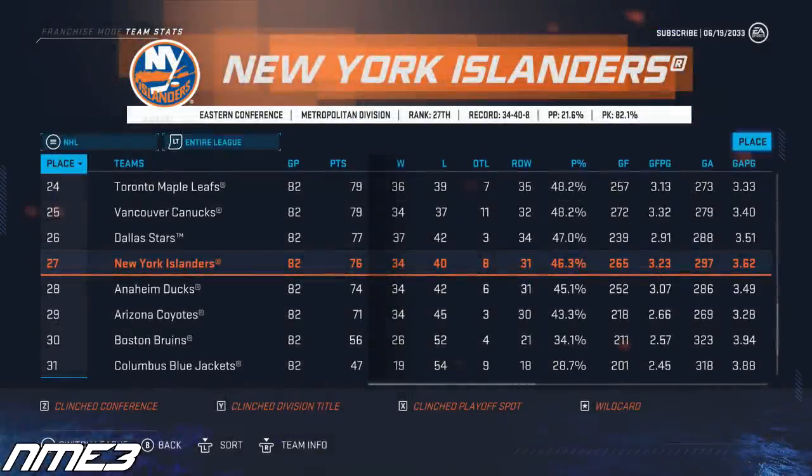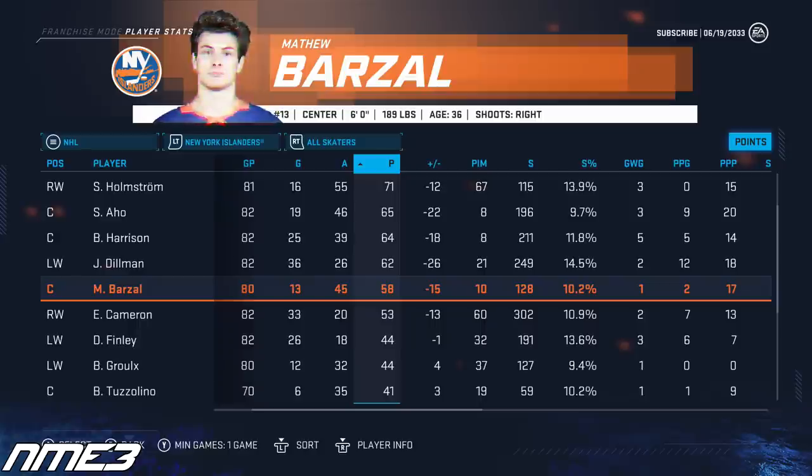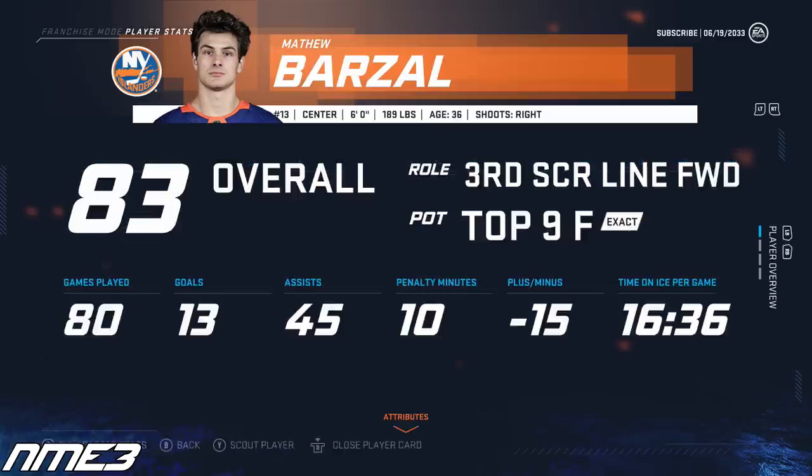After somehow finishing 3rd in the entire league the year before, the Islanders fall off a cliff and finish near the bottom at 27th. Matt Barzal at 36 years old still put up good numbers for his age — 13 goals and 45 assists for 58 points. We see a big drop off in overall as he's now down to an 83.